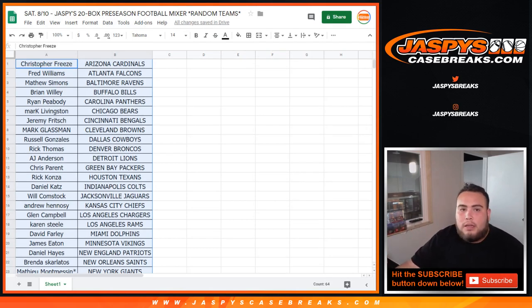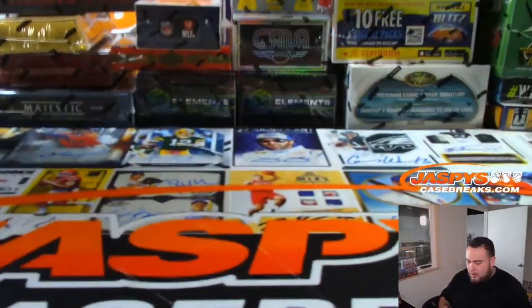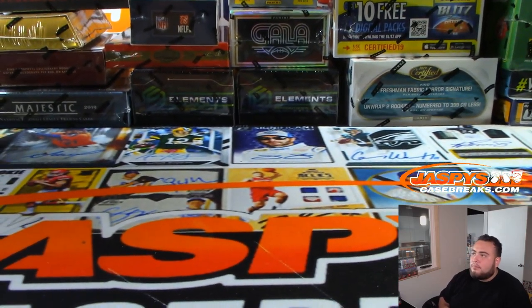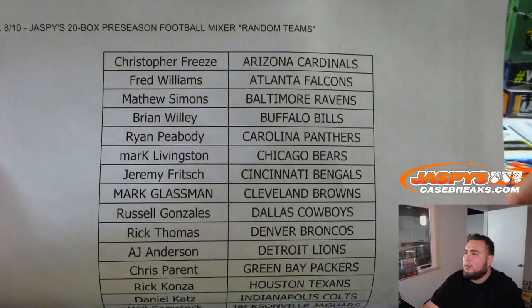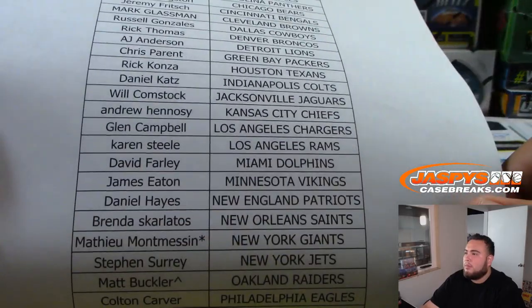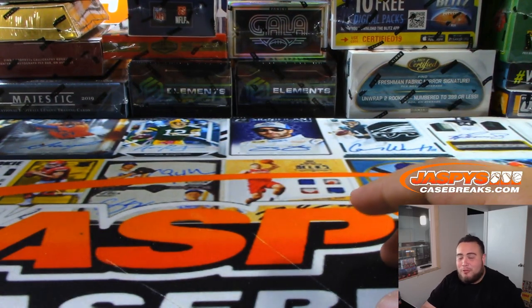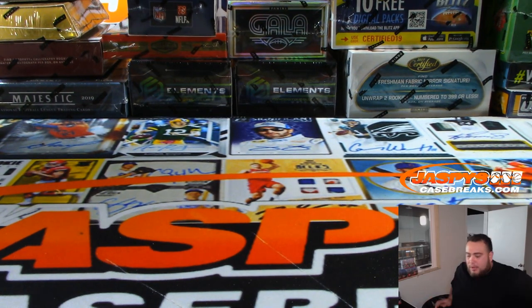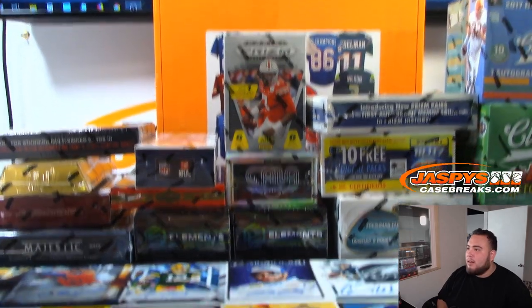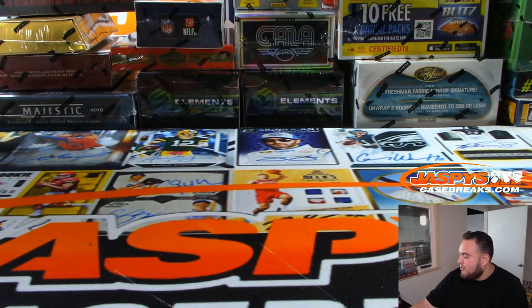Let's switch breaking screens. Here's the list. Matthew throws the Giants all the way down to Matthew with the Redskins. All 20 boxes are right there. I organized them, so we'll go with the heavier base stuff first, and then we'll go down to the nicer, more expensive products.